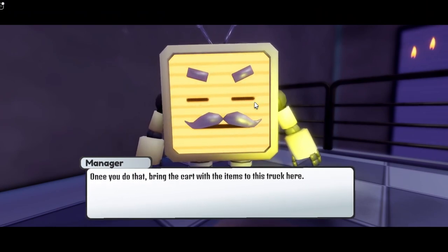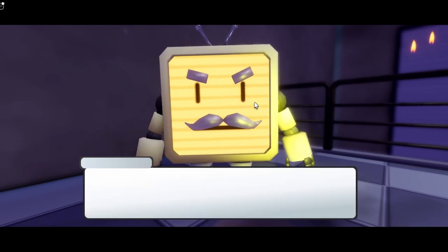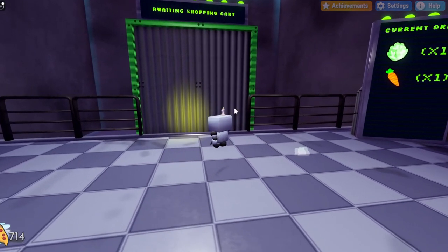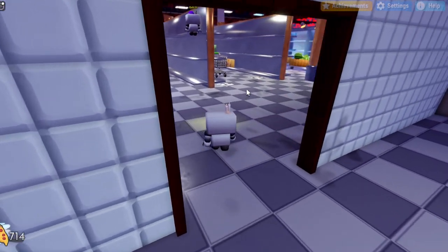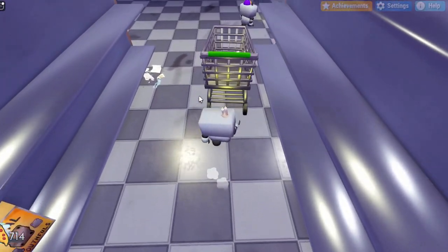He basically asks you to get some items and put them in the shopping cart and then bring them back to the truck. Once you do that a couple of times he will award you with something. This is what it's asking you — you want to bring the shopping cart into this truck. We're looking for one lettuce piece and one carrot. It is kind of hard to move the shopping cart, so you just want to basically push it kind of close to the door so you don't have to do that later on.